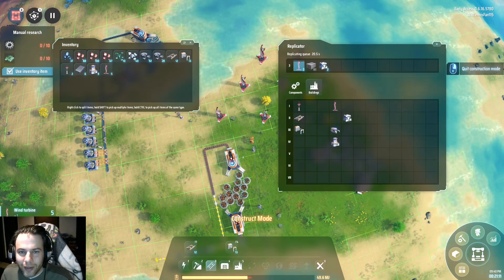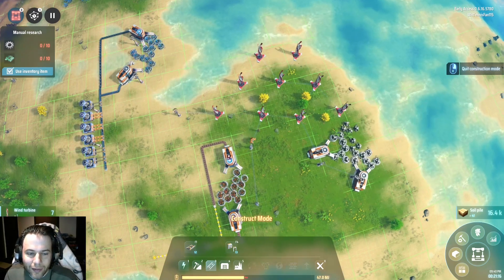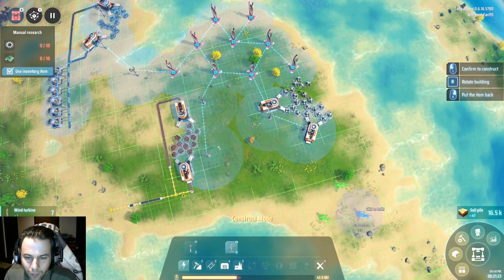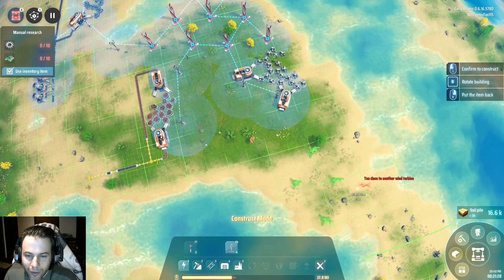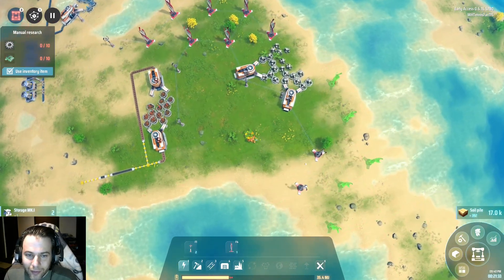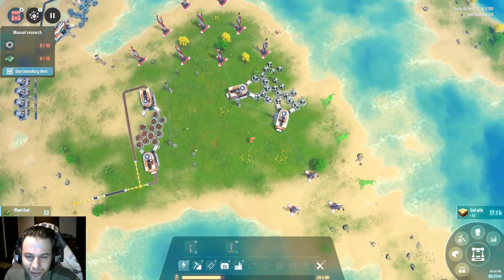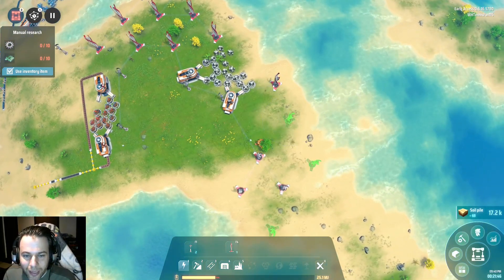I think you get faster at self-replicating things too, eventually. I don't recall it taking that long to replicate a wind turbine. We'll get that started. I better take a power break. When you're playing, keep your eye on that early on — it gets very annoying when you run out of power. The little construction drones just kind of freeze. I'm not sure I agree with that as a game mechanic, but who am I to say, I'm not a game developer.